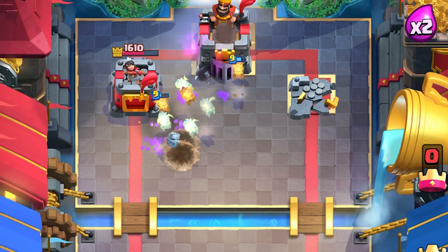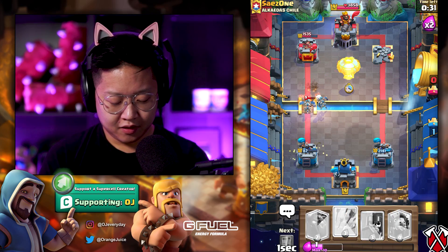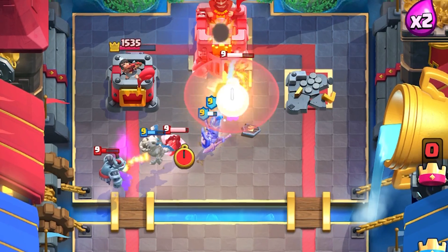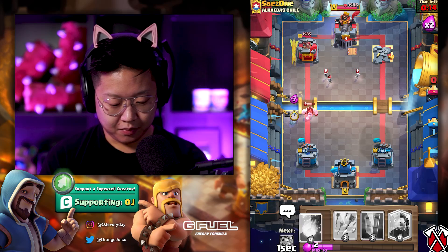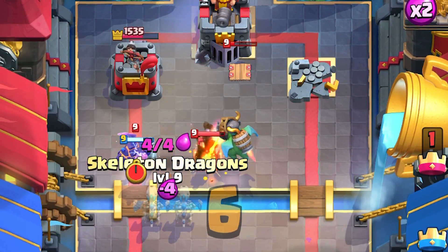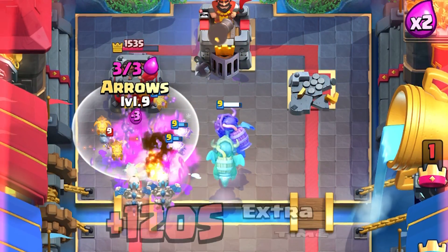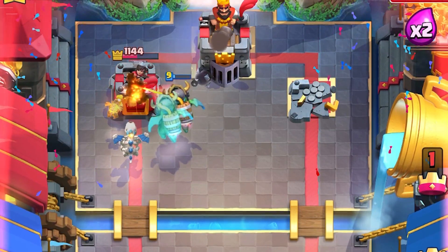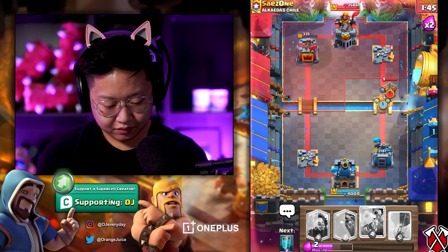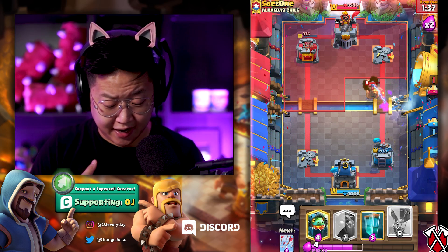There we go — he's got nothing. Valkyrie to defend two lava hounds — it kind of worked. Skeleton dragons are really strong, so I'm just gonna bridge plant that balloon there. Let's do an inferno dragon right on top of there, and then see if I can do some clone action — does nothing. Arrows that, I have a skeleton dragon that connected. That skeleton dragon is a little sketchy. Xbow right on there — I am so glad he's not an Xbow main, I would have lost.